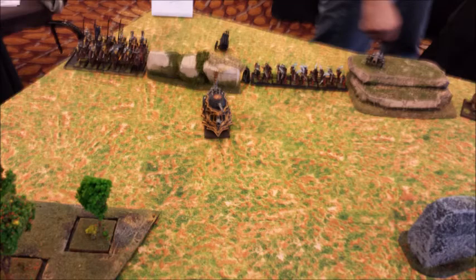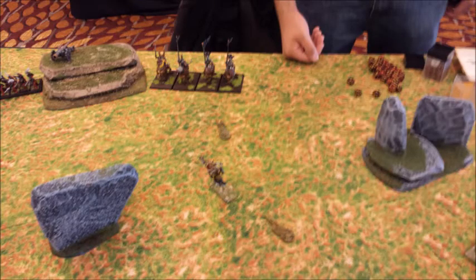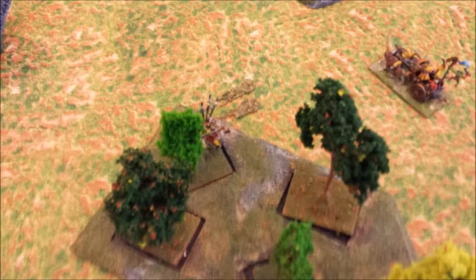He does compulsory moves — Steam Tank does absolutely nothing. He declares his charge with his Demigriffs. I'm looking at this thinking I could probably take the charge, but he'll chase me down after combat. You know what? I'm going to flee. So I flee Chickenhead, but I have to run from the center of his unit, and it ends up throwing Chickenhead into the woods.